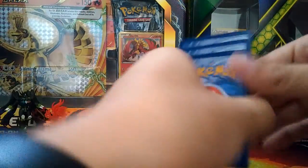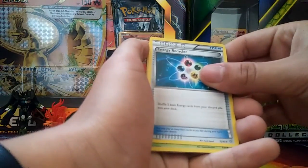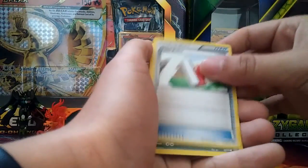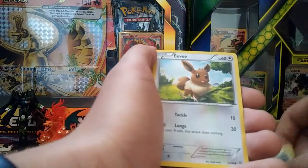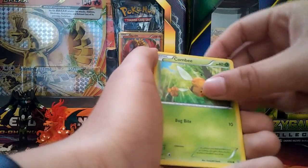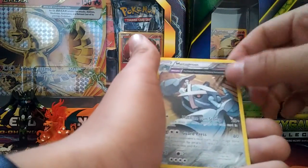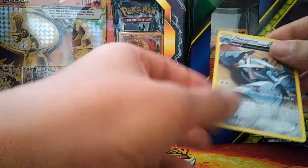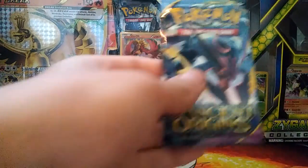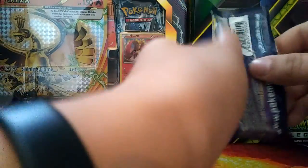Pack five - hopefully we keep pulling EXes, maybe get a full art. Got an Energy Recycler, an Ace Trainer, a Paint Roller, a Goomy, an Eevee, an Oddish, a Combee, an NK, a Porygon-Z reverse hollow, and another Metagross again. All right card but not worth getting over and over again.